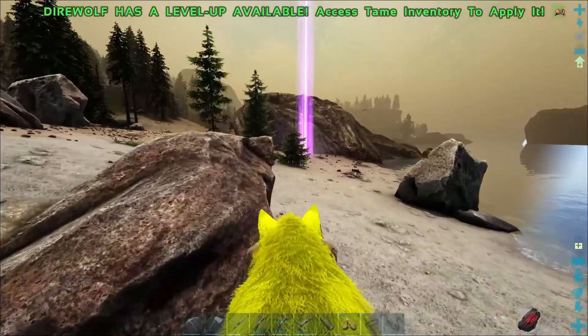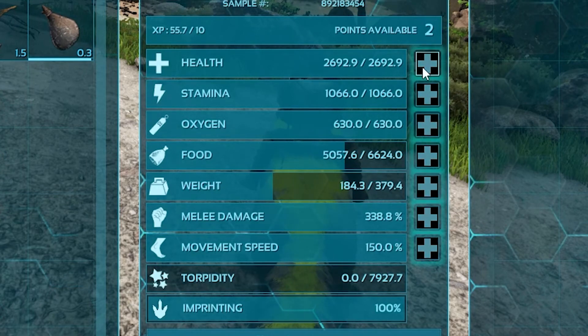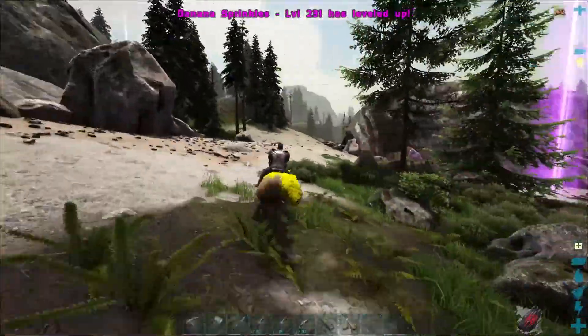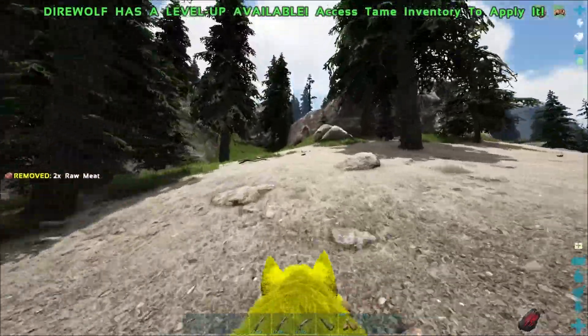I got them breeding and finally obtained Banana Sprinkles. After some imprints, Banana Sprinkles was finally ready. So yeah, this is our new wolf — we've got pretty decent stats to work with. It's amazing what imprints can actually do.